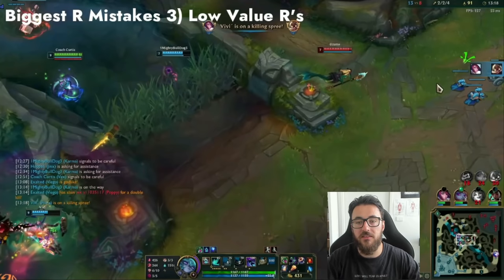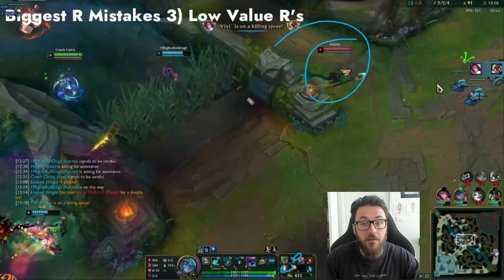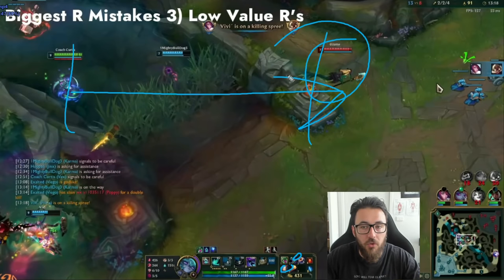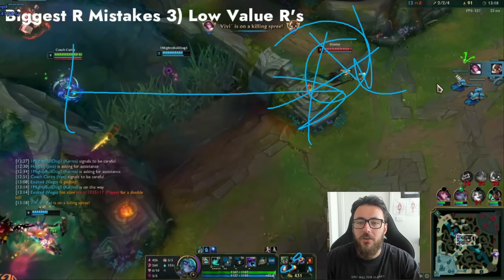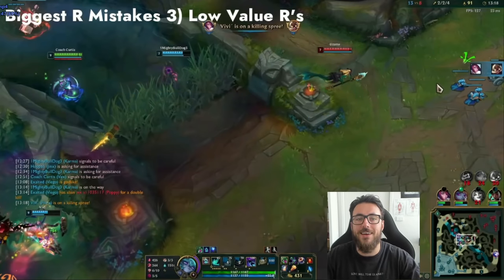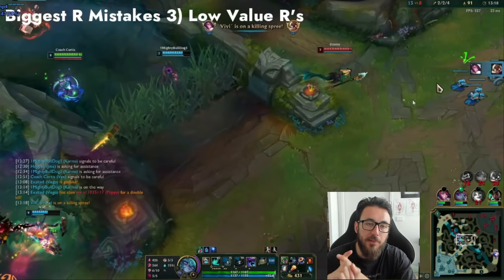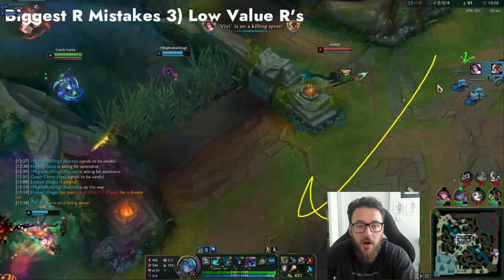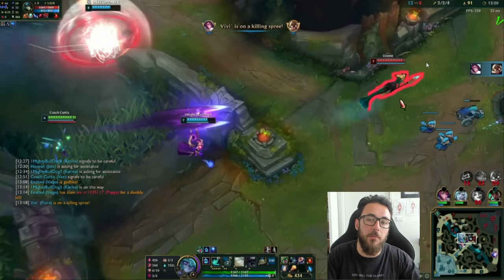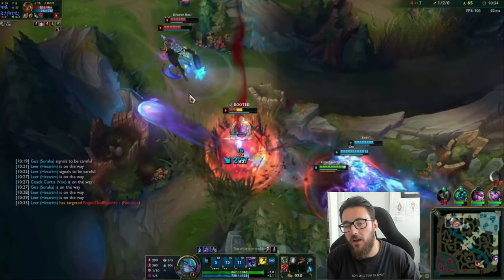Another mistake: low-value Rs. Sometimes you're feeling confident, your team is ahead, and you think you can one-shot anyone with your Lost Chapter and Sorcerer's Shoes. You get a little crazy. But using R on a support from a mile away - where they know where you are, there's no mental stack overload, no multi-threat, and it's on a target who's already behind - is a waste. Really think about what you're actually going to get from using your R. Remember: simply the threat of R itself can completely change how the enemy plays the game. If you use it and miss, for the next minute and a half they know you don't have R and can position however they want.